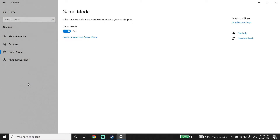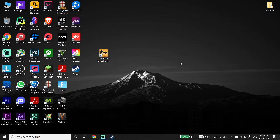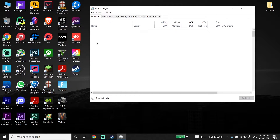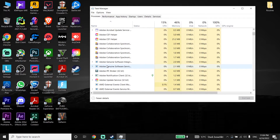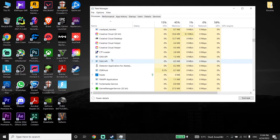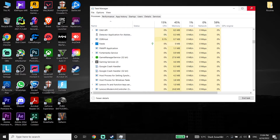You can also fix the stuttering or lag when you're playing CSGO by closing your background applications. To close background applications, right-click on your taskbar and then click on Task Manager. From here, close your background applications like Discord, Chrome, Steam, or other applications. This should help you increase your PC performance.